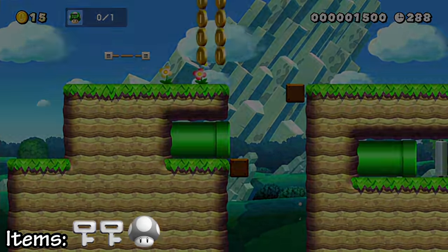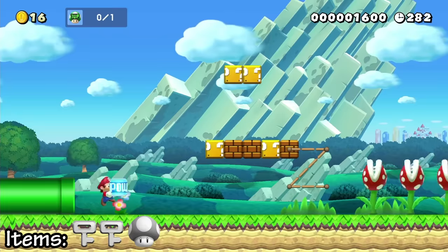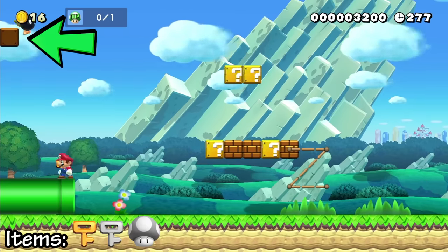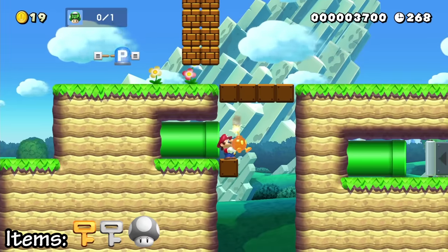But in the pipe, there's actually a hidden key by destroying this thwomp. There's a falling invisible block with a pow block to destroy the thwomp. Then I grab this hidden bob-omb and take it back through the pipe to time a perfect throw and destroy the blocks without blowing myself up.